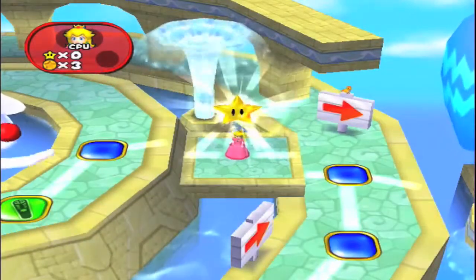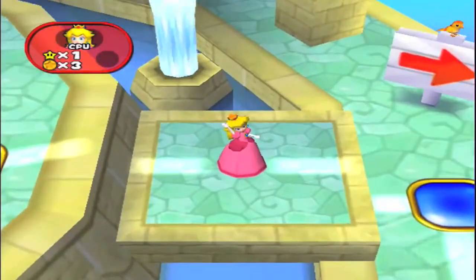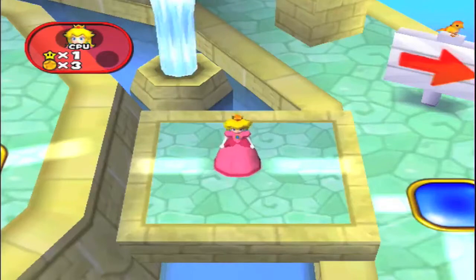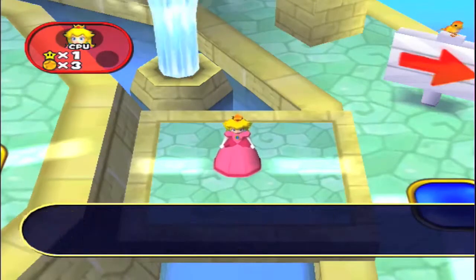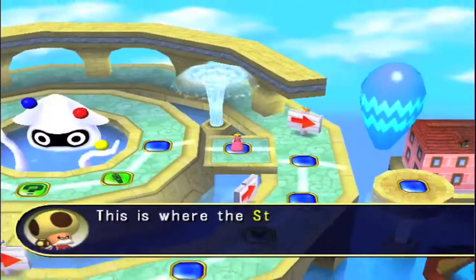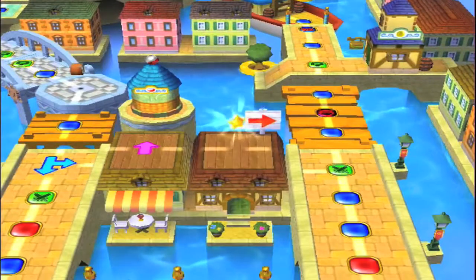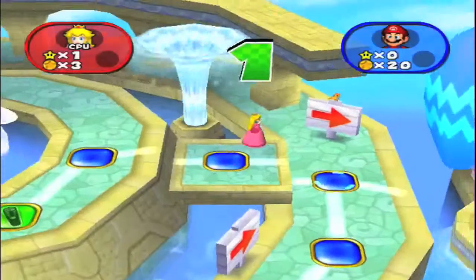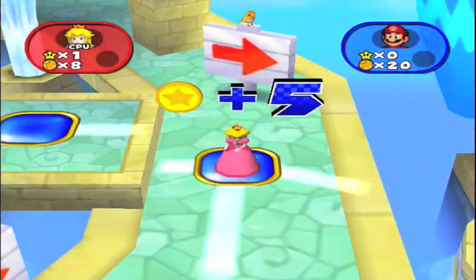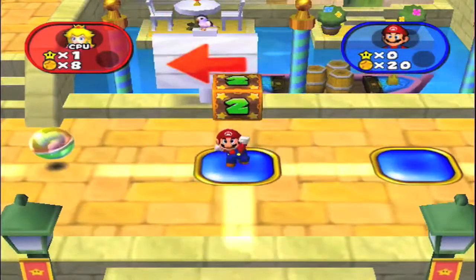How is that fair?! She's getting the first star but it kicks me all the way back to the beginning — that's some bull crap. Is the star closer to me now? It's like right there. If I can get there I can buy it, but I'm gonna lose all my coins. This woman already got the first one because she got everything handed to her.